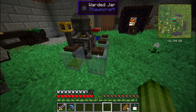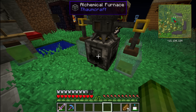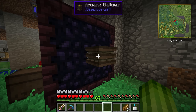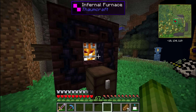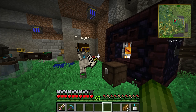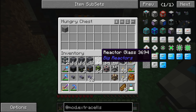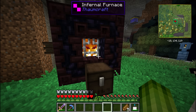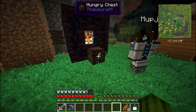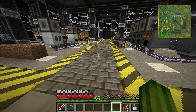Mupje has also been doing a lot of Thaumcraft stuff. She has a bunch of jars which make weird sounds if you poke the glass. There's also an infernal furnace with bellows she can use to process her ores — basically the same as an oven but it gives you a bonus from time to time. And that's a hungry chest — it automatically catches whatever you throw at it.